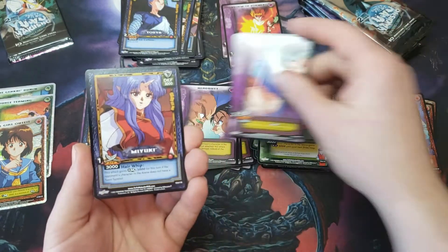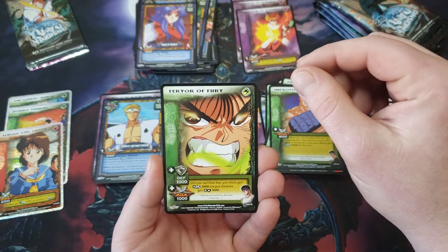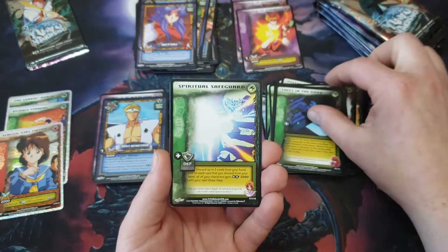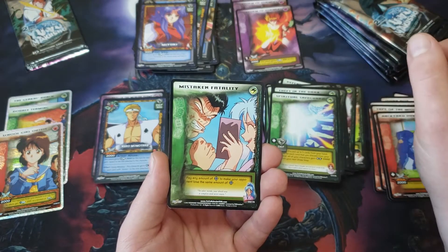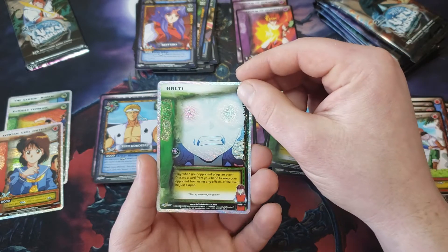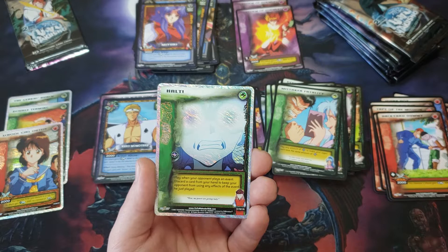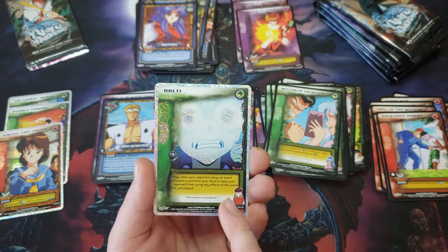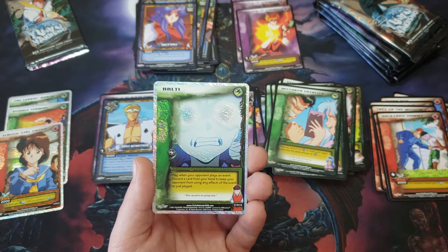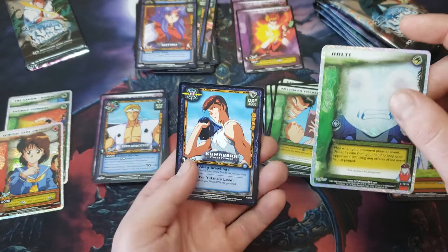Desperate Temper, Miyuki, Improvised Weapon, Fervor of Fury, Backyard Dummy, Theft in the Dark, Spiritual Safeguard, Mistaken Fatality. And Halt — that was Ghostro. When your opponent plays an event card, discard a card from your hand to keep your opponent from using any effect of the event he just played. My powers are getting rusty. Cool. And Kuwabara — Street Fighter.